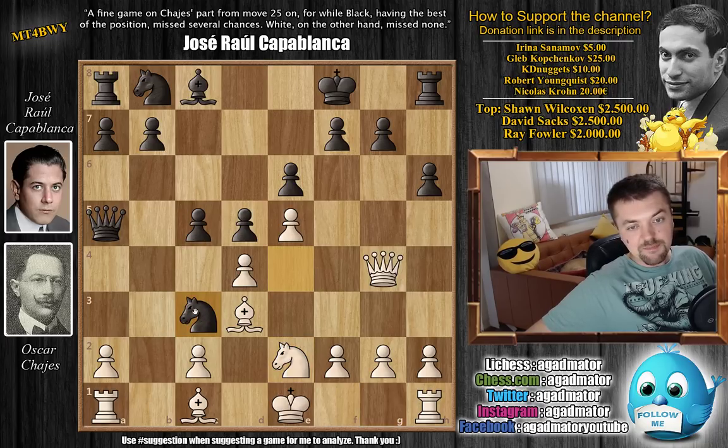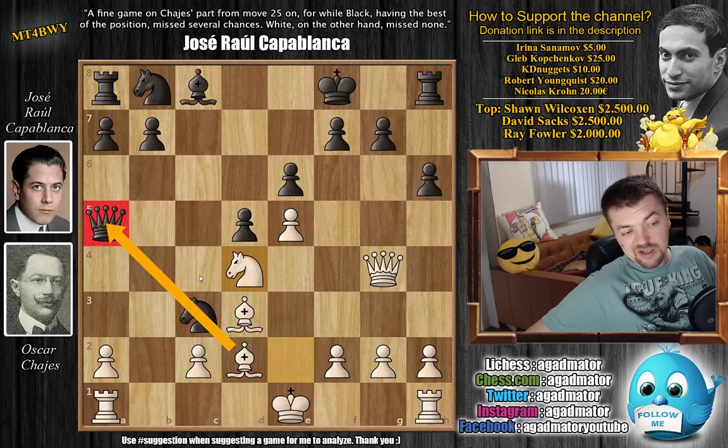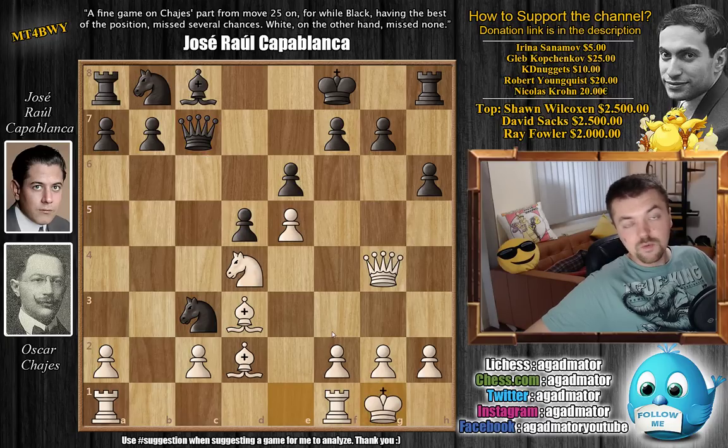If you play knight captures on c3, then yes, you will win some material, but white will get a lot out of it after bishop to d2, just pinning the knight. Now c captures on d4 protects the knight, but white can just go knight captures on d4, and you constantly have to keep an eye on this pin — it's very uncomfortable. If you play queen c7, just getting out of the pin, white can just castle, and has excellent development for the price of one pawn. f4, f5 is coming and it will be a very unpleasant position to play for black.